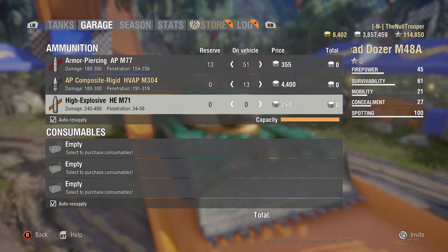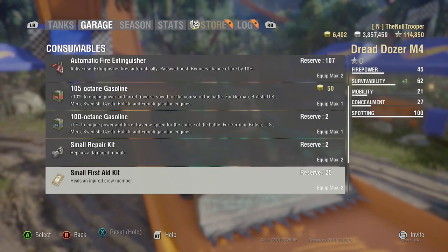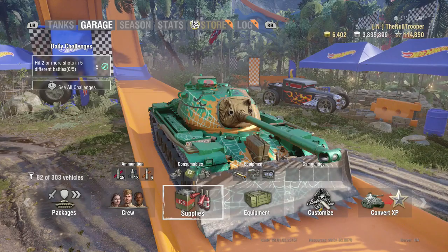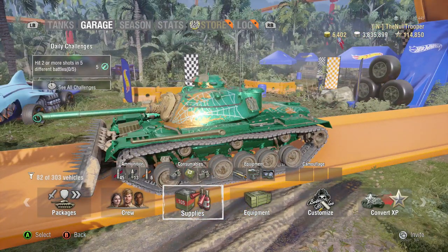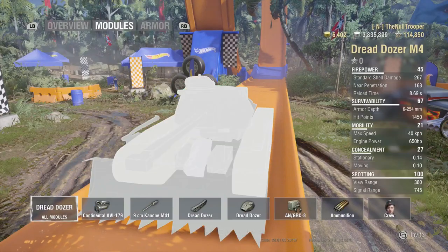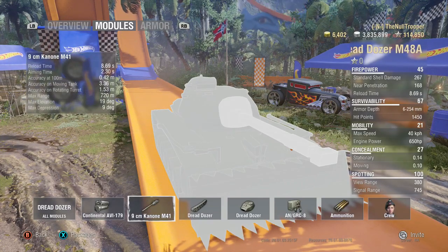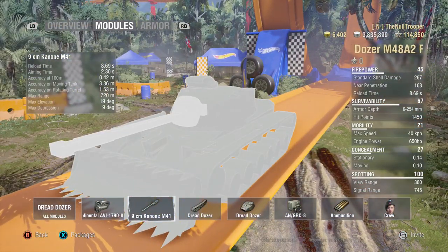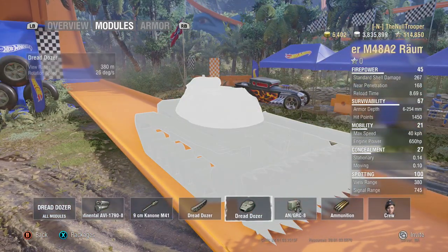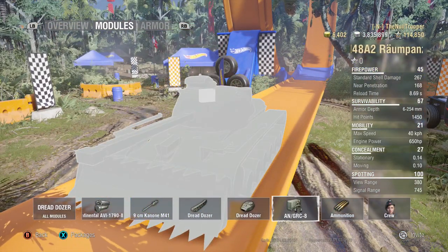I'll take the 13 they give as default. We're going to put large — I hate getting RD'd. There we go. Let's take a look at its gun depression: 13 power to 8, 40 top speed — pretty slow. 9 degrees of gun depression, not bad, that's actually pretty good. Terrain resistances are okay. Bad turret rotation speed and bad hull rotation speed, so it's going to be more like a heavy.